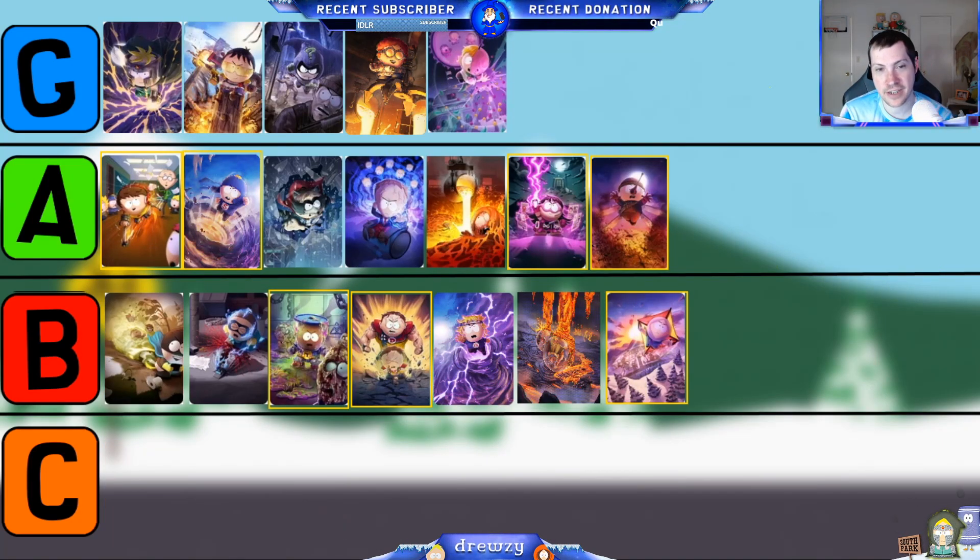Looking at Superheroes — for the only theme in the game there's no one in C tier. There was one card down there, Captain Diabetes, but I've moved him up to B tier. He's no longer really a C tier card — I've seen him a little bit more since the buff he received a couple of updates ago, and he's got a little bit more value, especially when used with other cards.